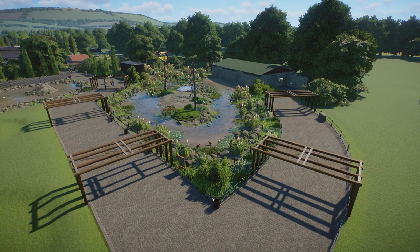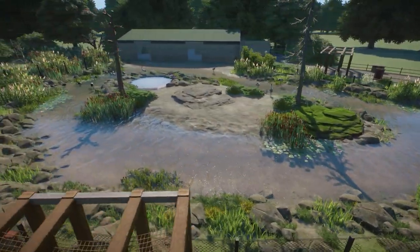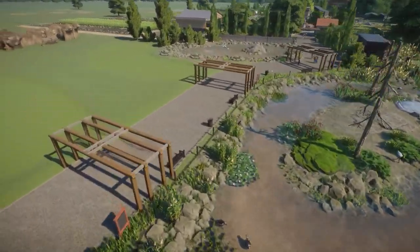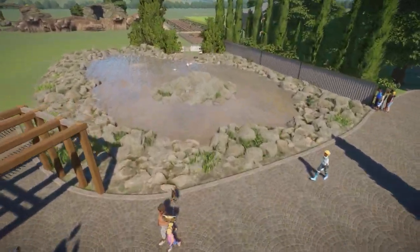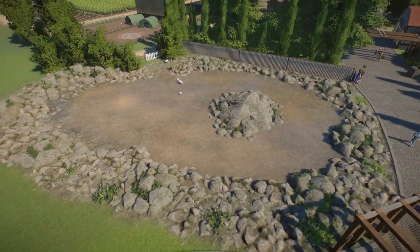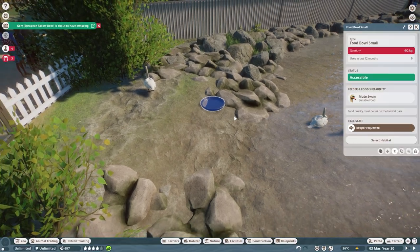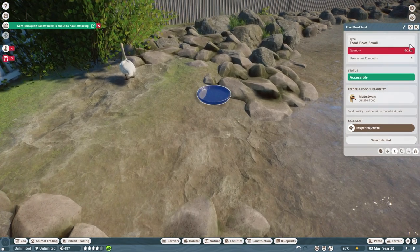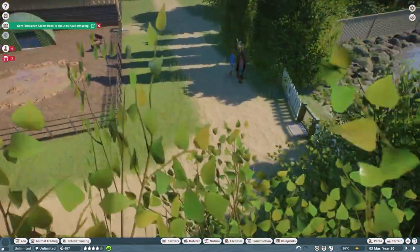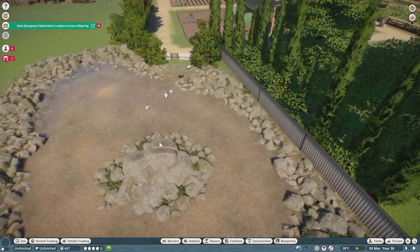Hi guys, welcome back to the Cattleview Farm and Zoo. Today's episode is going to be a pretty cool little red crane habitat with a couple of different native species. We're following on with this exact same theme. Since the last episode I've just added a couple of bits off camera. This is going to be like a little natural pond in the park. It's got some mute swans in here - I had to put a little food dish down for them just to make sure it's accessible and they're kept fed. The keeper will just come in.